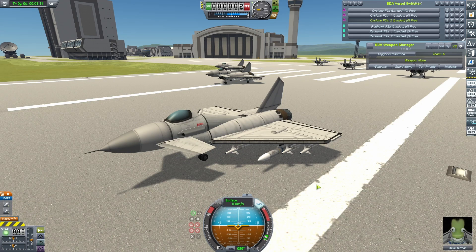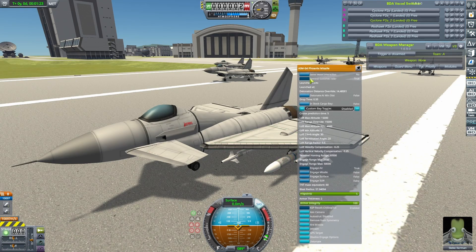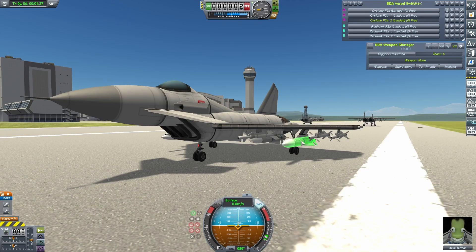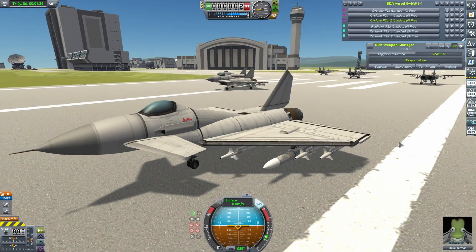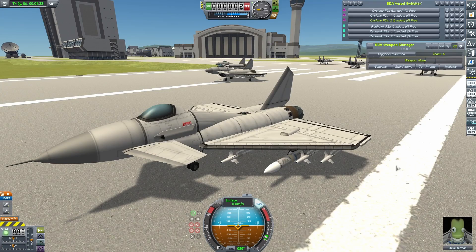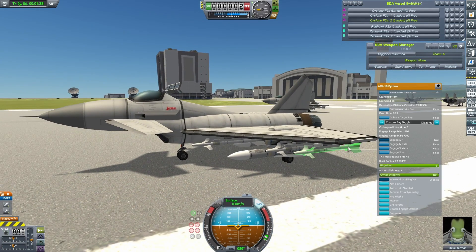So we're going for a repeat of the fight we saw in the introduction, only this time the guns are back and we've got a slightly more exotic selection of missiles compared to your usual BD Armory favourites. For long range we have the AIM-54 Phoenix, the very missile that the AIM-120 AMRAAM later replaced, only this thing has a much, much greater range than most of the AMRAAMs, only reportedly being bettered by the new AIM-120D.